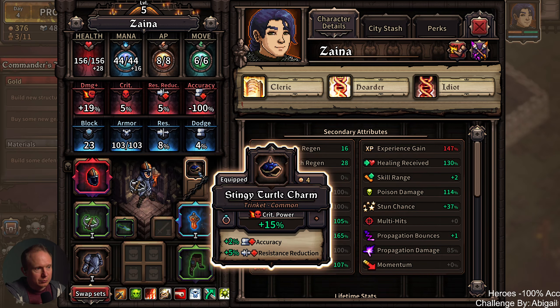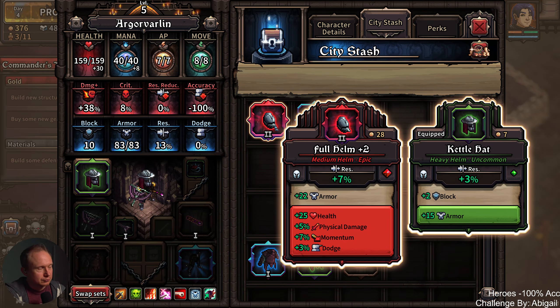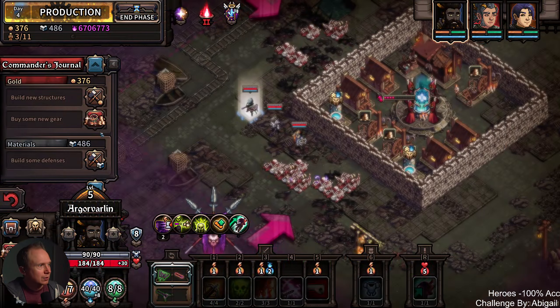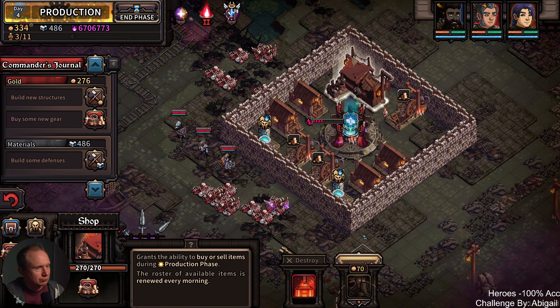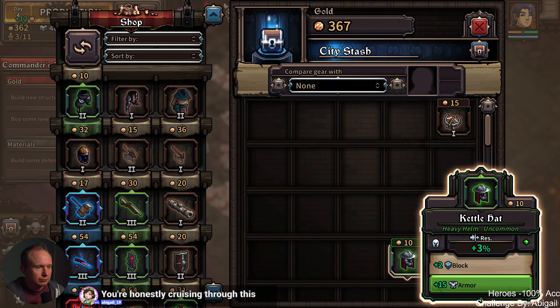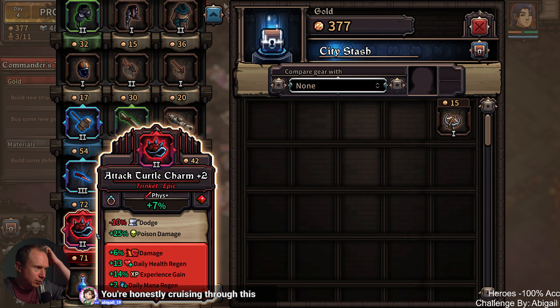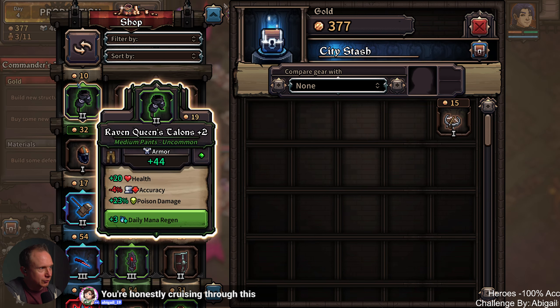Argavarlan already has 7%. So you — 29% becomes 30-something percent. I don't think we're using this. This I might hang on to. You can do some snapping if you desire. You already have a poison trinket.